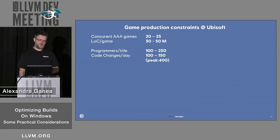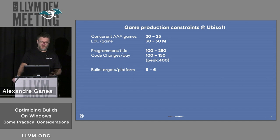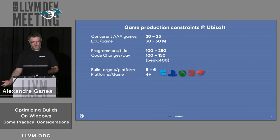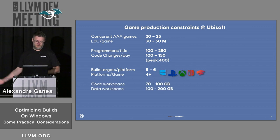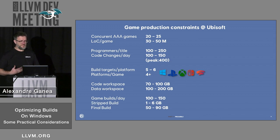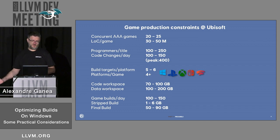We see changes up to 400 a day close to the deadline, and targets between five and six builds for each platform, with somewhere between four and nine target platforms — mostly game consoles and Windows. The typical code workspace is pretty huge, and that's just for one branch. We also build these games several times a day, and the closer we get to the deadline, the more builds we have. They are pretty big — Rainbow Six can be up to 90 gigabytes for the full game, and we have to build it several times a day for each platform.